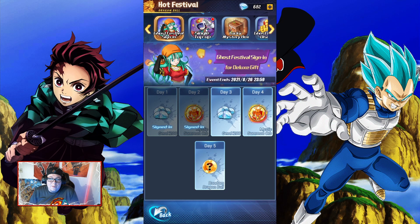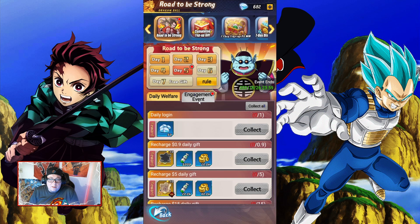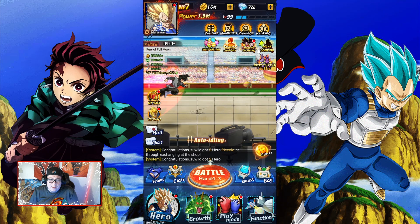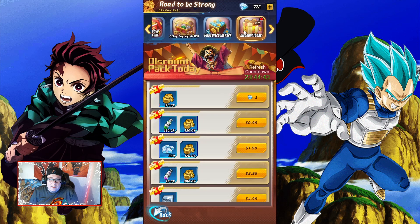Right now there's a little event going on. Basically it's mystery boxes — you click one and you get resources. They give you free gifts just for playing the game, all that kind of fun stuff.